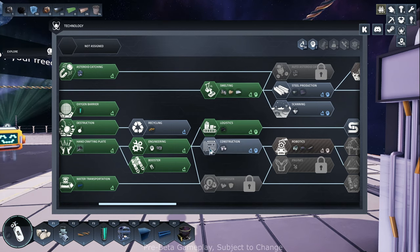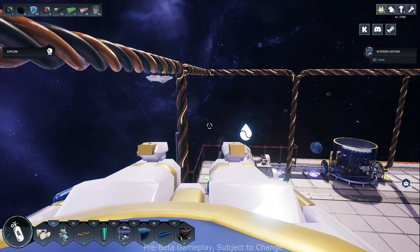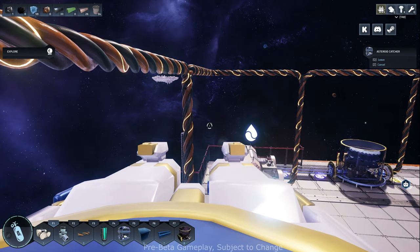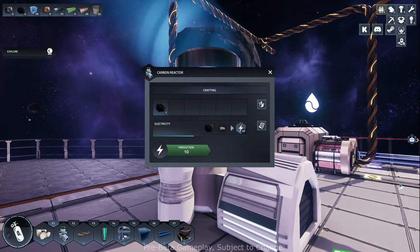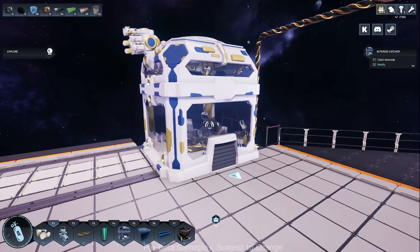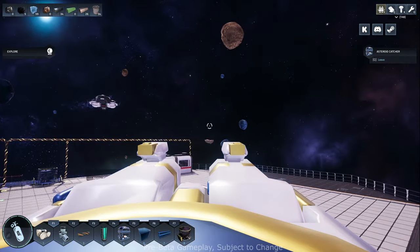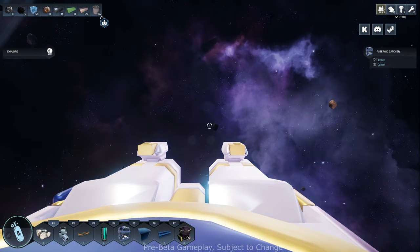Let's grab some more stuff. That looks like carbon - this looks promising too. We're kind of focusing on carbon just to keep everything powered up and for that next level science that requires it. Not much - boy, we're not getting much out of these. Let's grab an ice - it's been a while.